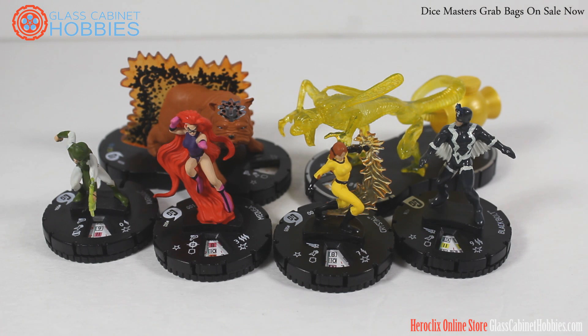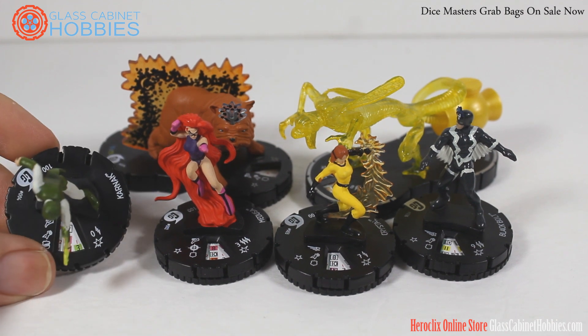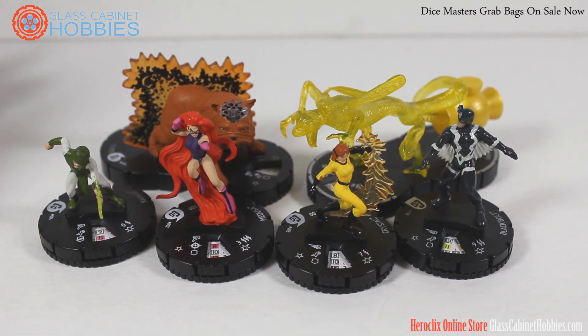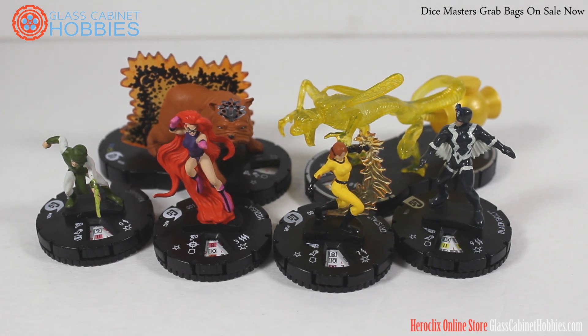Karnak is really simple and straightforward with his charge flurry. Get Lockjaw to carry him up there and he'll go to town. He's got a pretty solid defense with 18 super senses with Ndom. He can go to town in close combat while your other characters pick off or tie down enemies. It works out pretty well.